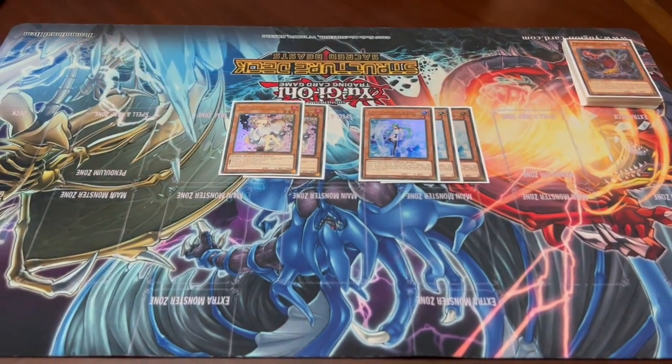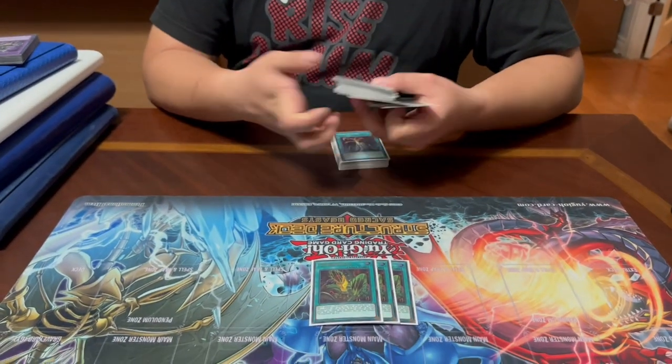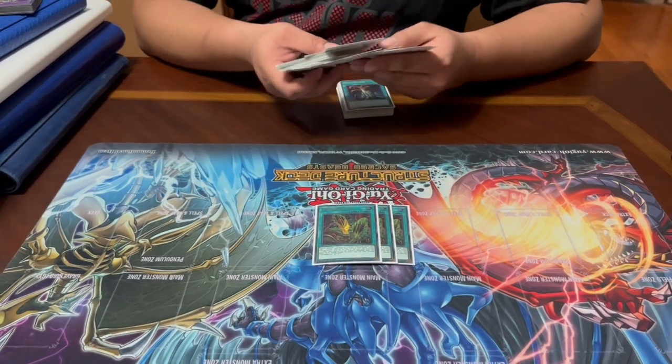For hand traps we have three Nibiru, two Ash Blossom — you can change this as you wish depending on your local meta. We then have the three Preta Practice, an 80-dollar card that probably shouldn't be that price, but it's powerful. When activated, you can special summon a Predator Plant from your hand, then add any Predap card from your deck to your hand — searching spell and traps as well. The most common play is special summoning Orphan Scorpio, then adding the card you're going to discard for Scorpio's effect.